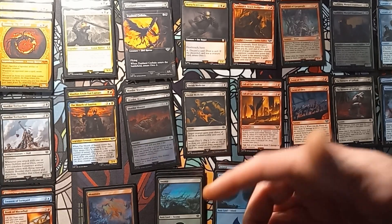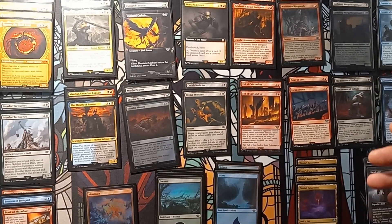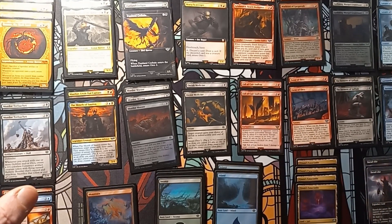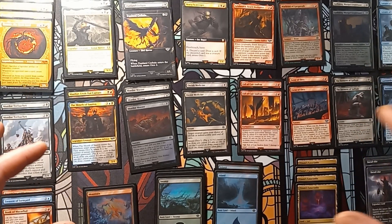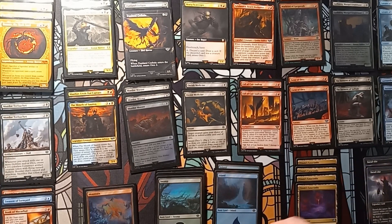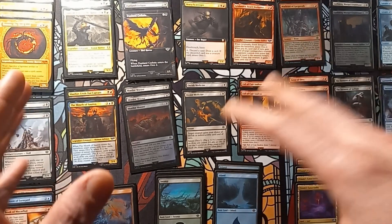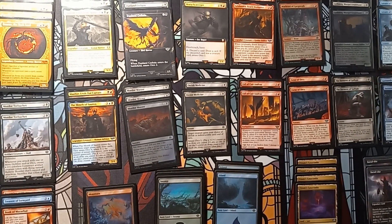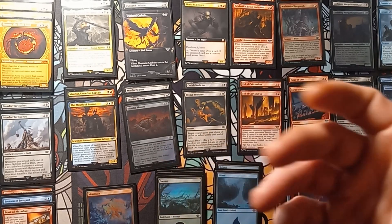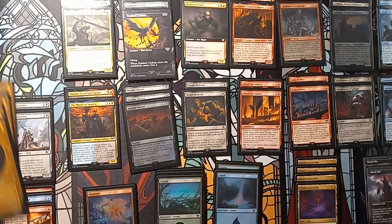Hello everybody and welcome back. Today I'll be going over another one of my random casual 60-card decks. This is actually my restructure of that Lord of the Rings orc starter deck — the dual deck kind of thing. One side was the orcs, the other one was the halfling food token stuff. Anyways, I heavily reworked it to focus more on the orc aspect of it. Let me just kind of get into this and show you what we're working with.